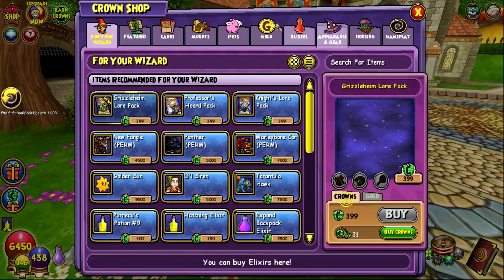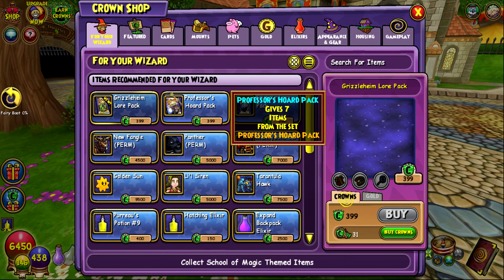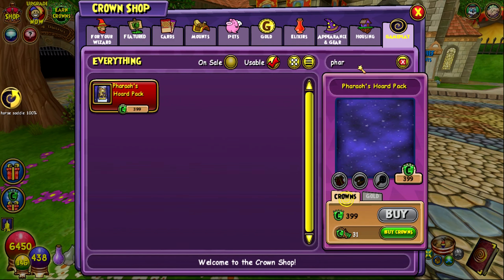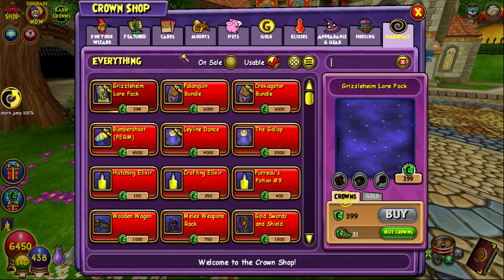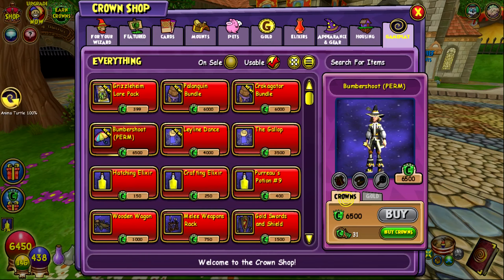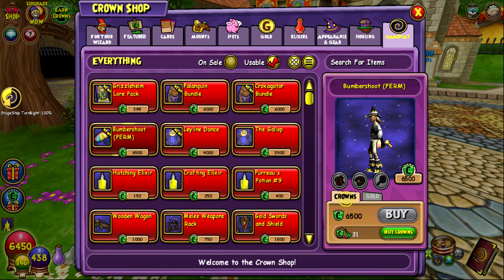They have the Grizzleheim Lore Pack. I would do a pack opening but I don't have any crowns and I don't really need anything in the pack - the spells are kind of useless to me at the moment. I don't even think I have a life character; the life spell is like the most sought after in this one. Let's get to the Bumbershoot mount first, which looks like it's not going to be loading for me today. I'm not really sure how long this is going to take to load.